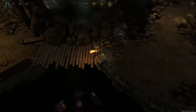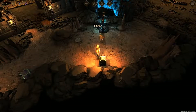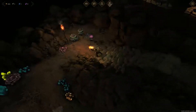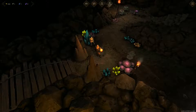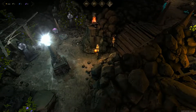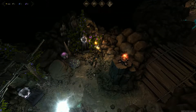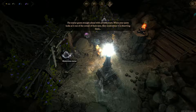This way guys. I'm going to get embroiled in a fight in there. I need to go straight ahead and it looks like it veers off to the right. Let's be very careful - what's this? It's just a bright light. There's a statue here that does nothing. Another one - a mysterious statue. The statue gazes straight ahead with an eerie stare. When your party looks at it out of the corner of their eyes, they could swear it is observing them.